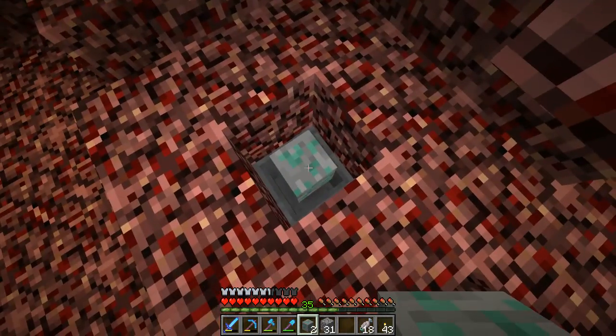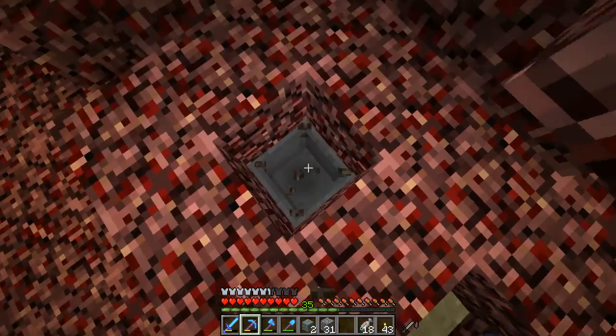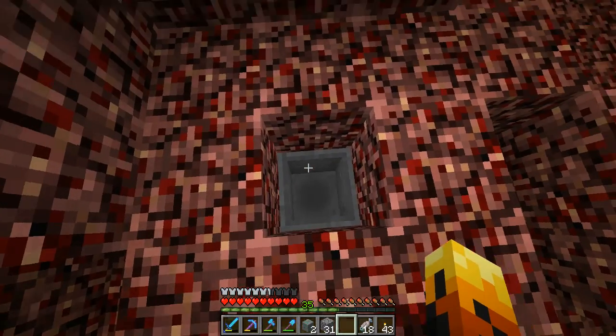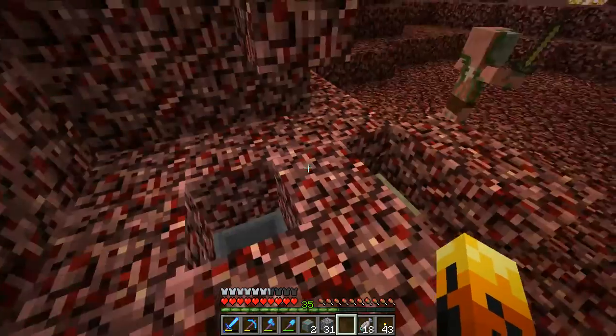However, if we take the clump and place it there and break it, we still have no drop. As you can see, we are empty — we're losing clumps this way.